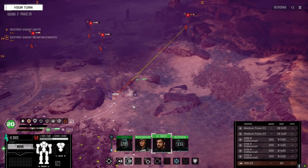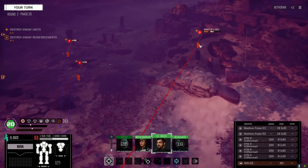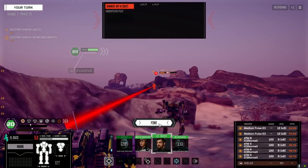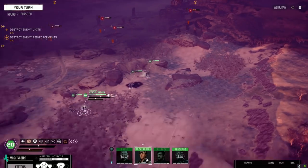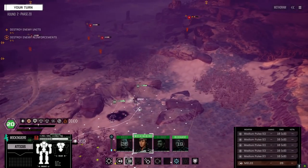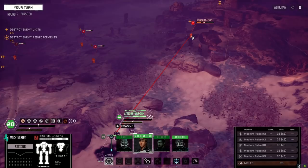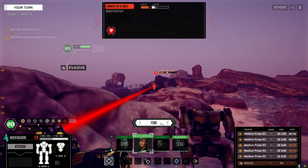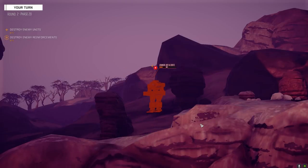Looks like enemy reinforcements - light missile carrier. Duce, let's hammer this guy. Need to get you up further. Better here. I want to make sure they can't get direct line of sight on you. Let's hammer this guy and fire. Handful of hits - can you finish this guy off for me please? Quit killing it!